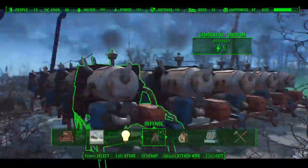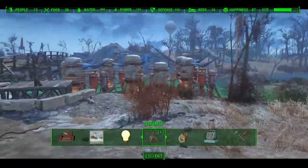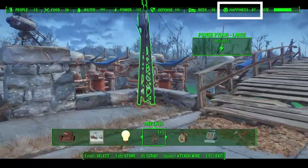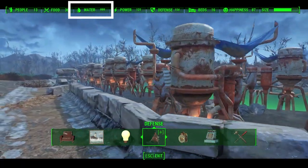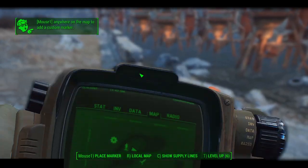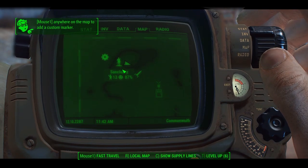While you're waiting for the 8 minutes of real-world time to pass, start building up your settlements. Make sure your happiness is high in both settlements so you'll get settlers faster. Before we head to the next video, our goal is to have a water farm with over 900 water. Our combined settler count between the two settlements should be at least 20, and we should have one of each level 3 shop in Sanctuary.